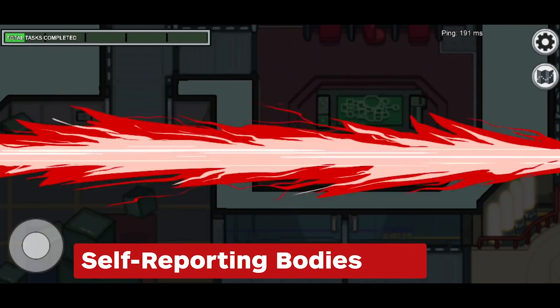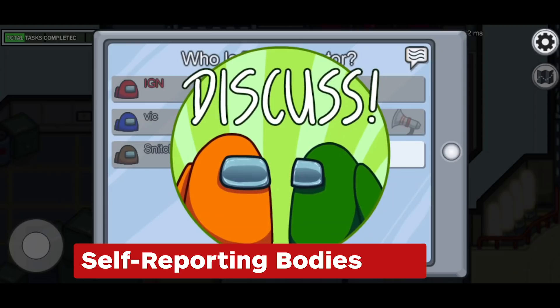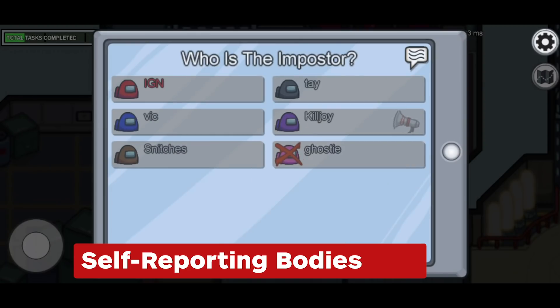Self-reporting bodies can be a bit of a gamble since you confirm you were at the scene of the crime, but depending on the group you play with, it could also absolve you of suspicion and let you fly under the radar until your next kill.